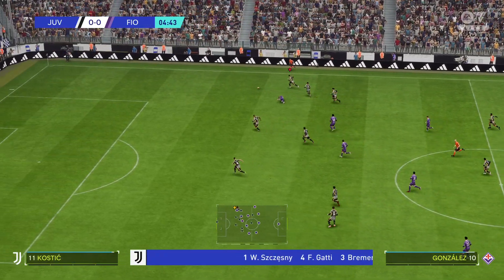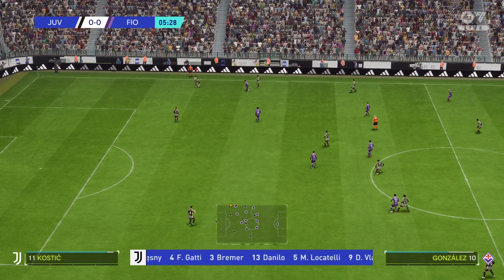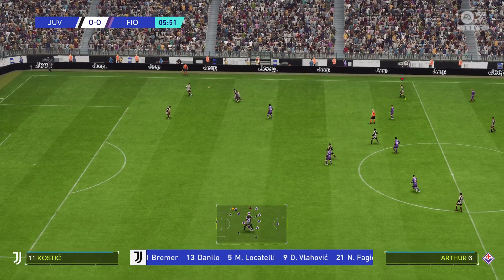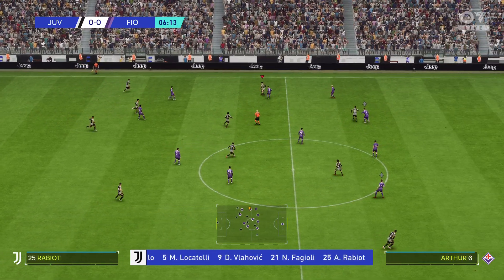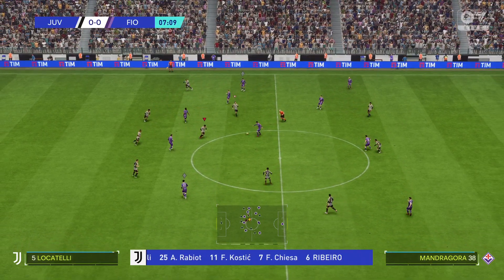Here's how Juventus line up. Wojciech Szczesny stands between the posts. Danilo plays alongside Bremer as the centre-backs. Adrien Rabiot plays alongside Manuel Locatelli in central midfield, and they're playing with two strikers in attack.